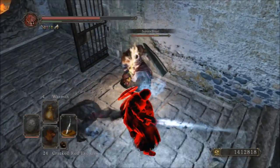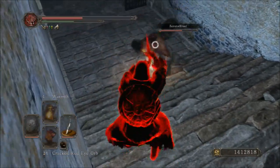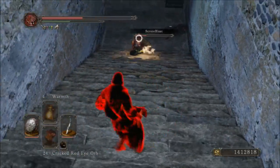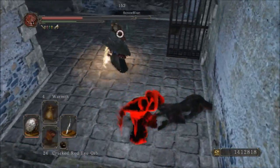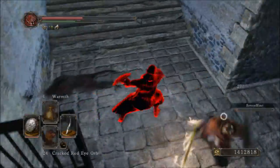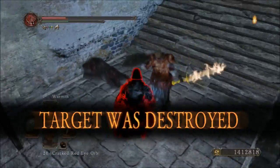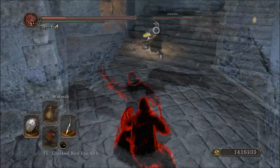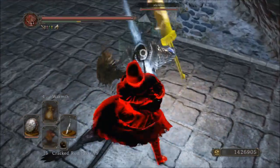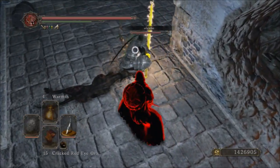The Ivory Straitsword requires 6 strength and 40 dexterity in order to wield. It has no scaling. So that's 40 dexterity and you don't get a single bit of scaling from it at all. The physical base damage of the weapon is 255. I'm using the Ring of Blades and Flynn's Ring, so I've got an attack rating of 355. No scaling, so that's as high as it gets.